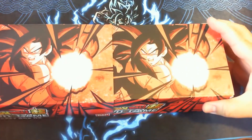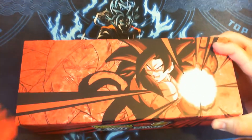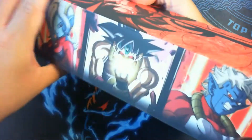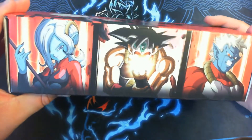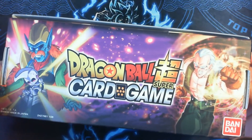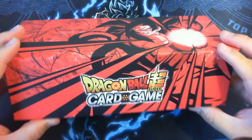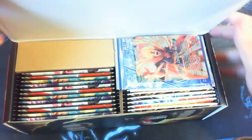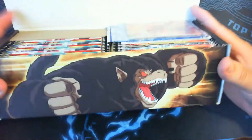All right, let's take off the protective sleeve and check out the box. That's some really nice artwork, just like the last draft box. Very nice, and of course the inside flap is a monkey — look at that, it's actually really nice.